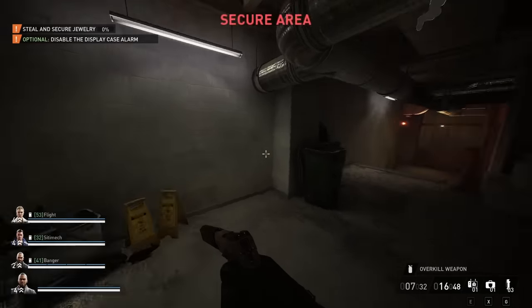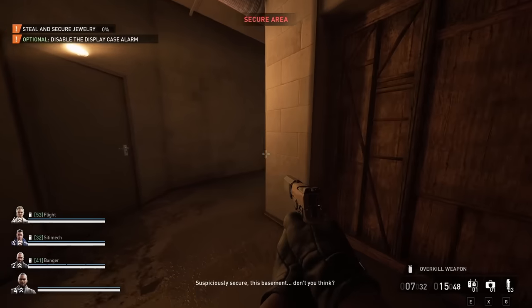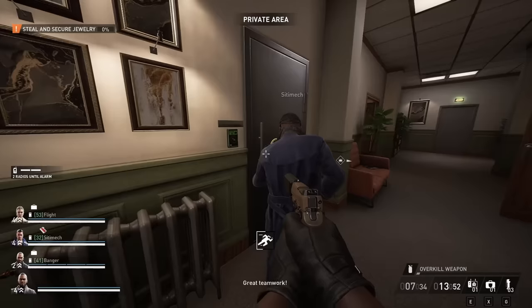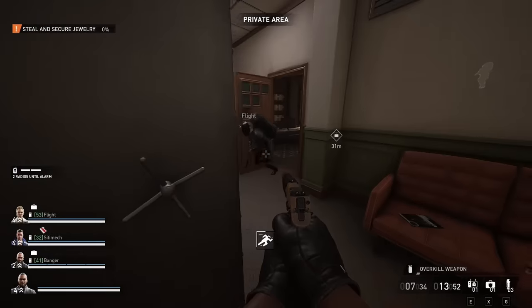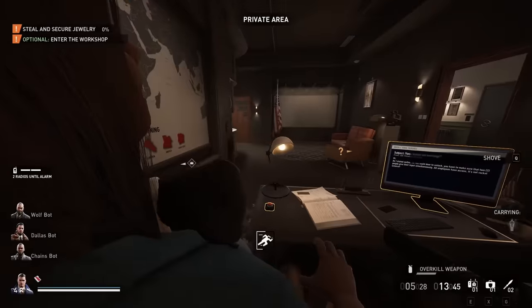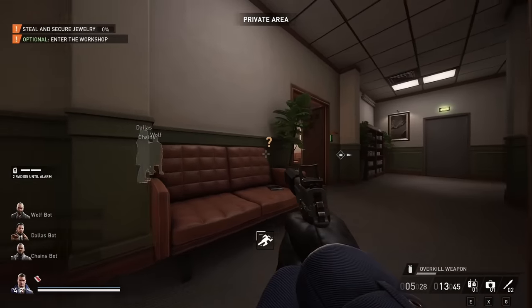Once you've inputted the correct code and made it into the workshop, you have a few more cameras to shoot out and a final guard to subdue. Take care of him, open up this door and grab the red keycard after turning off the power. This will allow you to open the vault with the large gem in it, if you press the office button at the same time as interacting with the keycard. Easy to do as a team, but if you're solo, you're going to have to throw the sieve at the button to unlock the doors yourself.